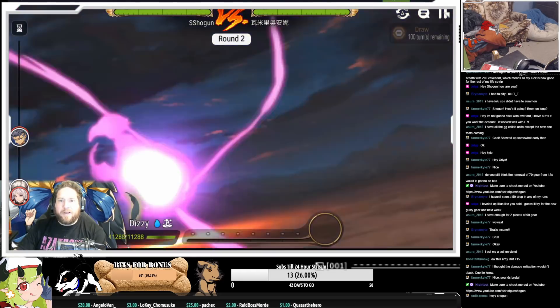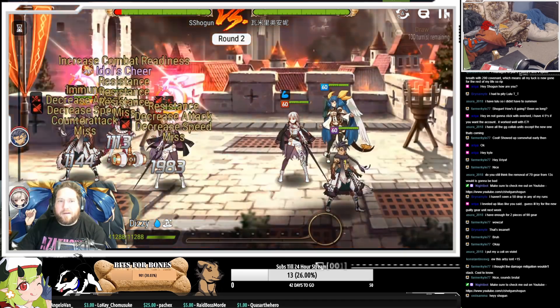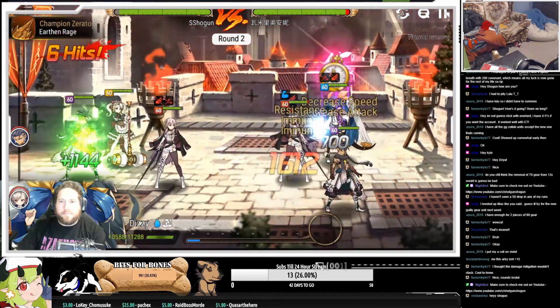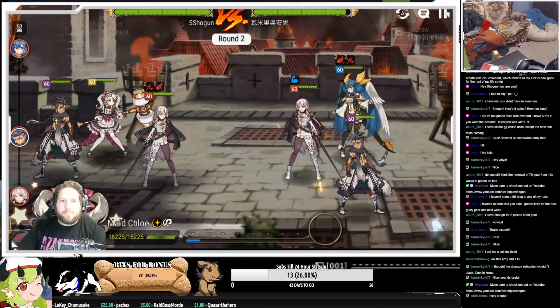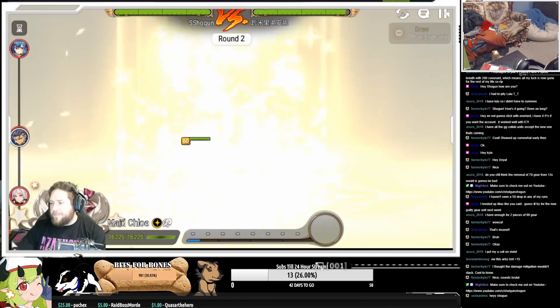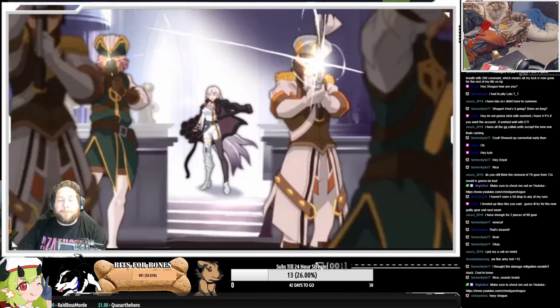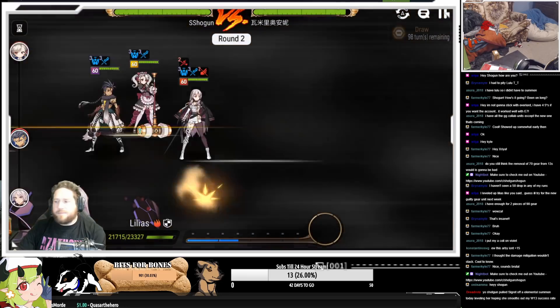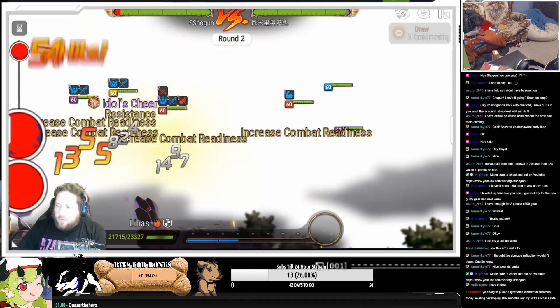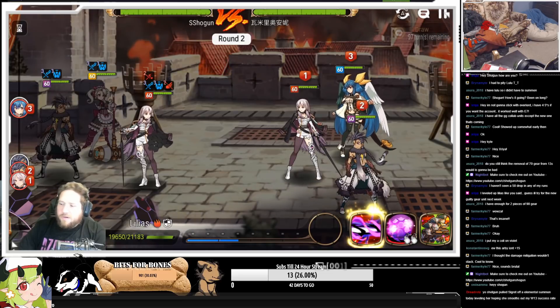Here it comes. Zerato is going to be countering. Show it to me, girl. Pulled Cigarette off elemental summoning, delivering her hoping she smooths out my Wyvern 13 success rate. I mean, you could have just used Alexa — Alexa, farm Wyvern.